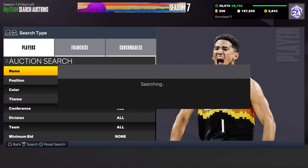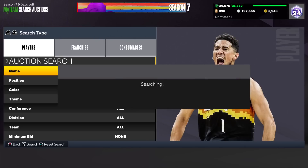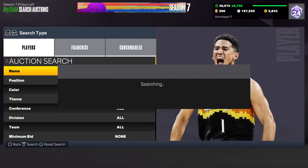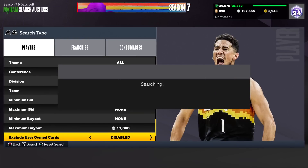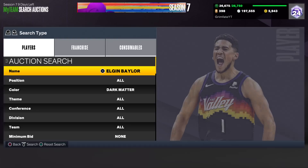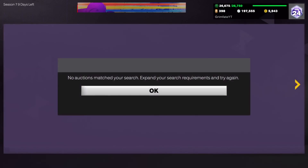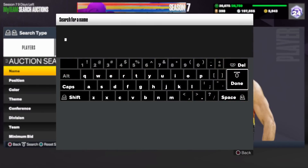At 17k max buyout, flip it up for 20k and you're going to see a lot of pop-ups on this Elgin Baylor filter — some for 16, 15, maybe even 12 and under. It's definitely one of the more consistent filters to use today. As with all these filters, what you should be doing is switching between them — when one dries out, switch to the next one. I've got a couple more you definitely need to use.